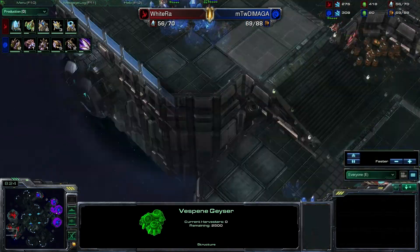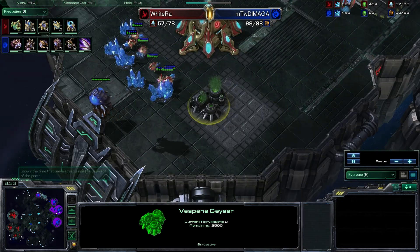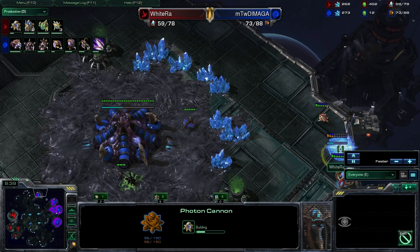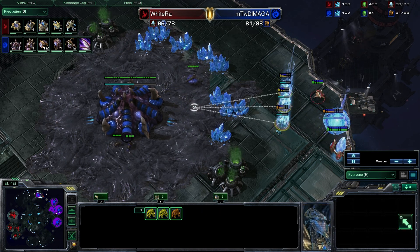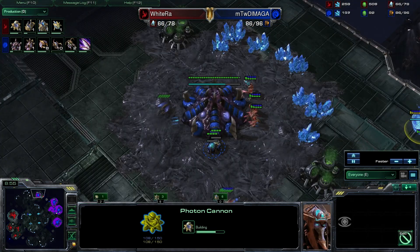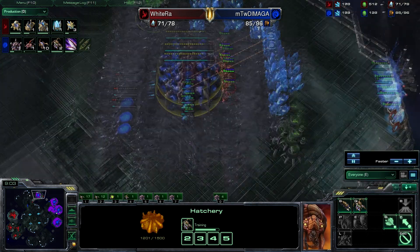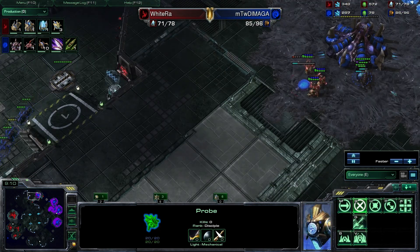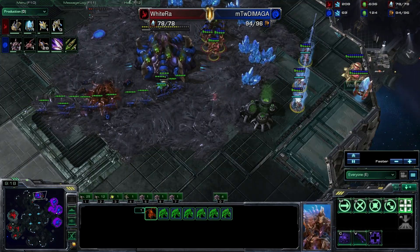WhiteRa's only running off three geysers right now, getting that fourth but not taking the fifth right away. He's building a cannon — let's see. Interestingly, when a photon cannon is being built you can't see the range. I'm skeptical why he built it; he already has more than enough to kill this base assuming they can take out that spine crawler. The cannon might be overkill — actually another pylon, feels like he's cannon rushing the third.